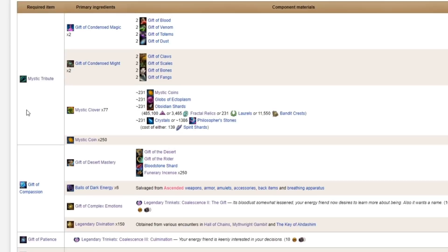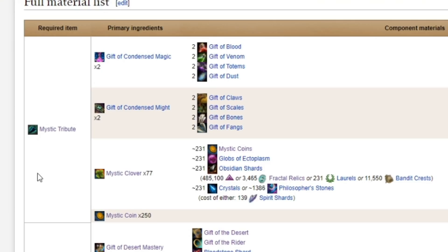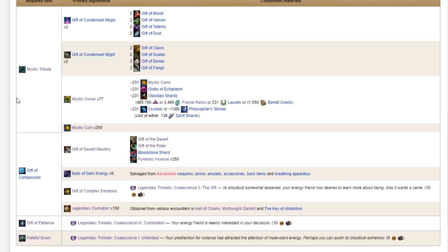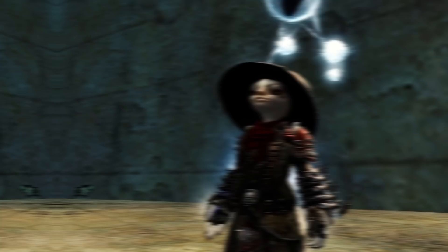Finally, a mystic tribute. You take all of these items that you can gather yourself or buy off the trading post — yes, even mystic clovers, because there is a forge recipe to turn mystic coins into mystic clovers and you can buy coins and combine them to make the mystic tribute. This step is basically time and/or gold — it can be obtained patiently or rushed by throwing gold at the problem. If you need help with clovers or coins, I have a video on that; link is in the description. Take the mystic tribute, the Gift of Compassion, Gift of Patience, and the Hateful Swirl — and if you have been wearing it, be sure to extract any infusions before you do this — and throw those four items into the Mystic Forge for Coalescence.